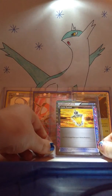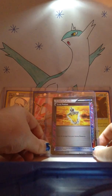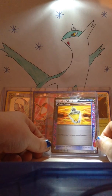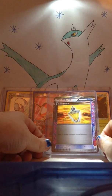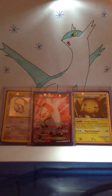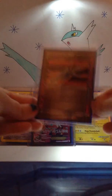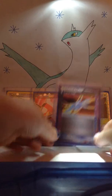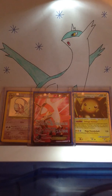Starting with A-specs from Boundaries Crossed — I have a gold potion, which is my favorite A-spec artwork-wise; I just love the background. I also have crystal edge and crystal wall.